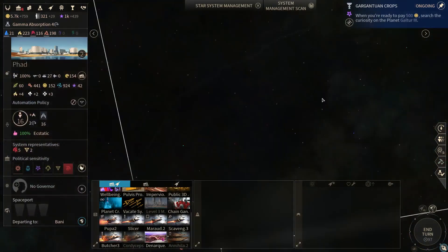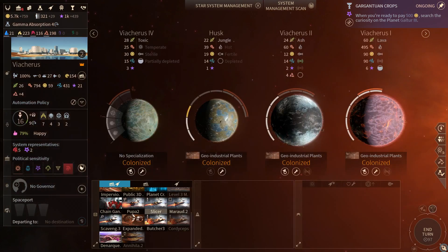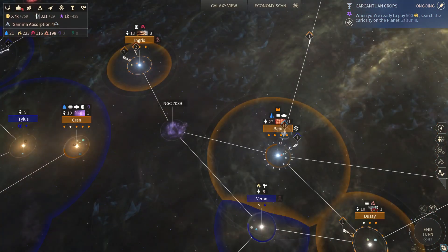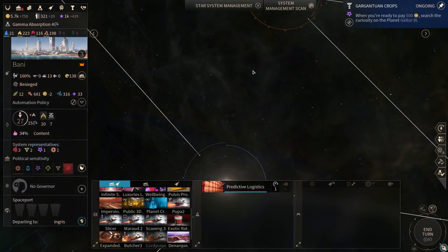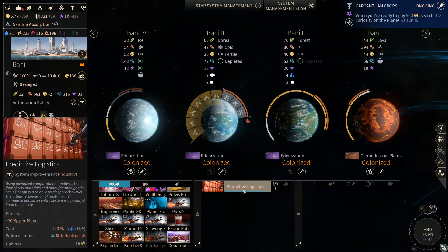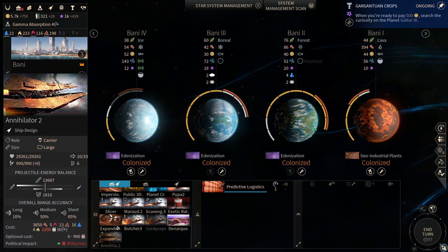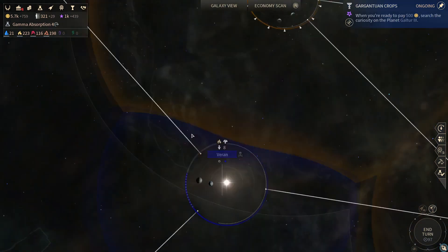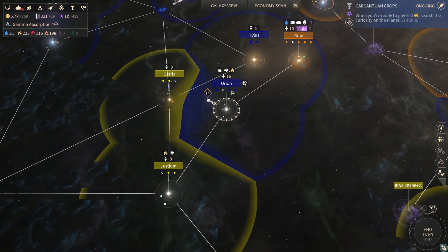Probably Chain Gang — I think we're gonna wanna continue to produce a lot of manpower, especially in these systems where we can afford to. Food rate is high enough. Once Bonnie finishes the predictive logistics here, I think we should have enough manpower to start building another Annihilator over there.